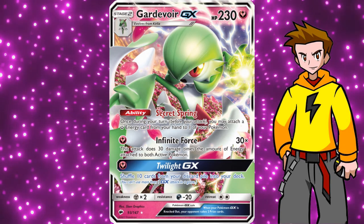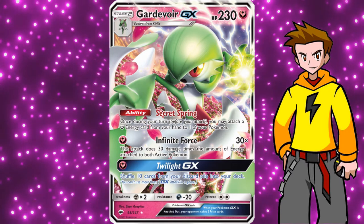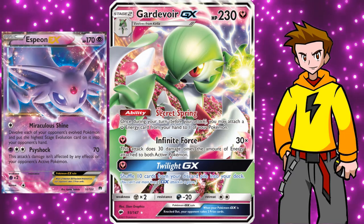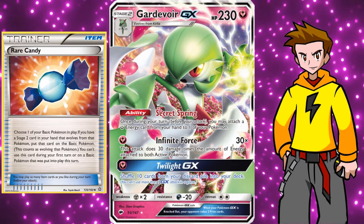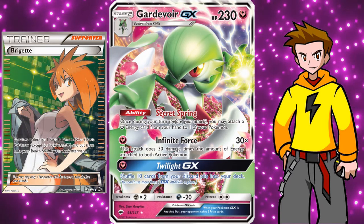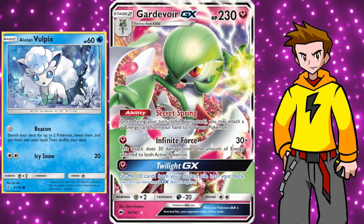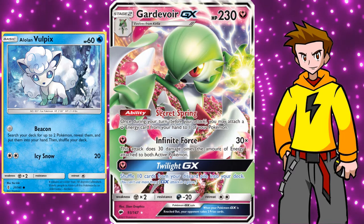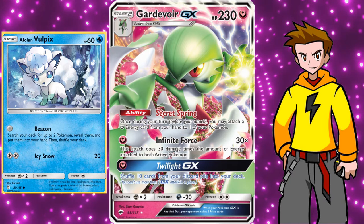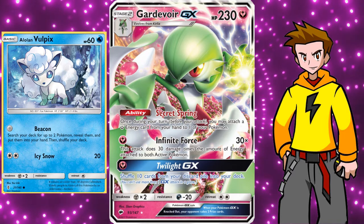Now we have to talk about some facts. Gardevoir GX is a stage 2 Pokémon - it's not like GX EXs where we can just slap it on the field. We have to evolve from Ralts, which doesn't have a lot of HP. Espeon EX might see a lot of play to devolve us. We definitely need to rely on Rare Candy to evolve Ralts all the way into Gardevoir GX. I also recommend running Bridgette as the main supporter - one or two copies. We can get it out with Tapu Lele, use Bridgette to get an army of Ralts on the bench and start from there. Alolan Vulpix also works well, as its Beacon attack lets you search your deck for two Pokémon and put them in your hand.